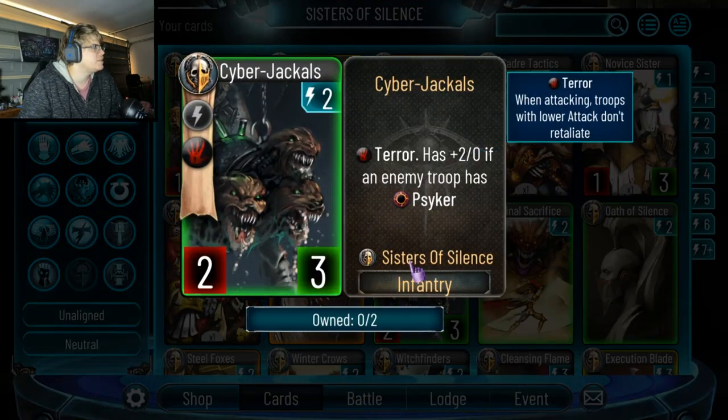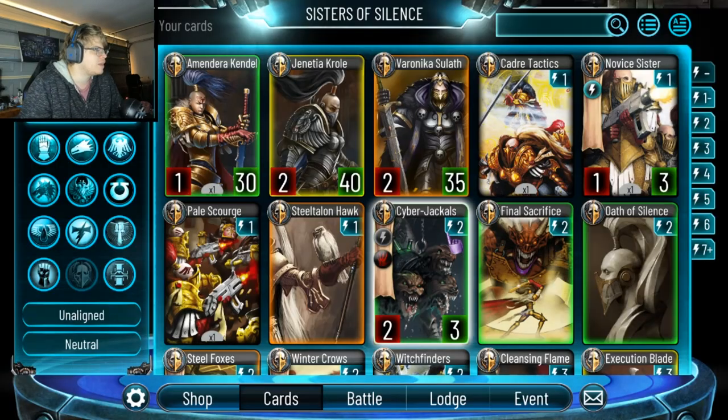This card is in the deck to spawn another card — it's a two-drop 2-3 with Terra and better against Psychos. It's two energy for Terra. The only reason it's better is because it has Terra due to the plus two. I think it's a bit of a whatever card.